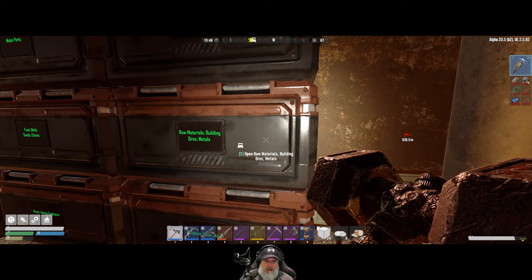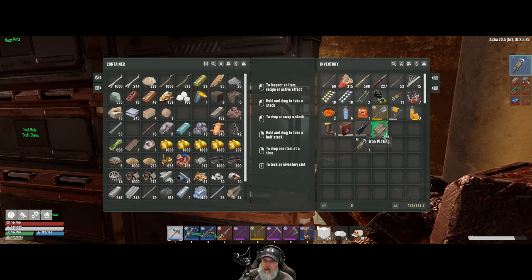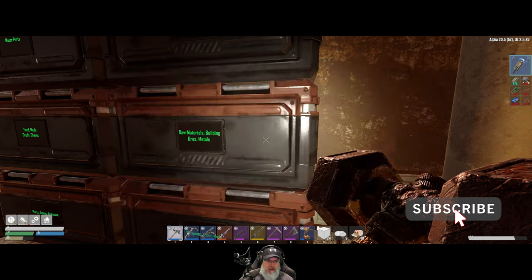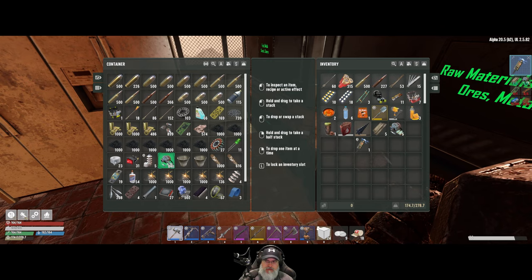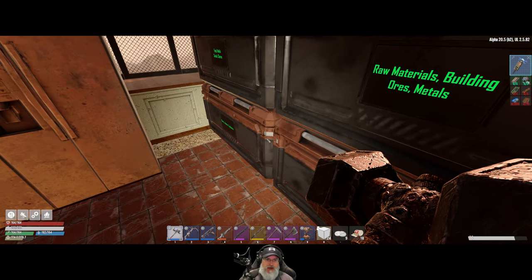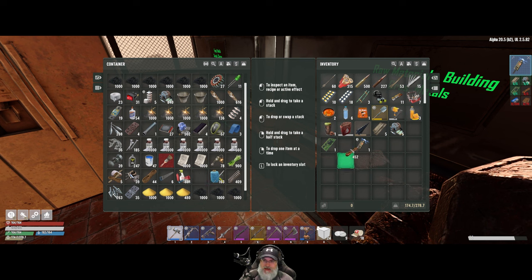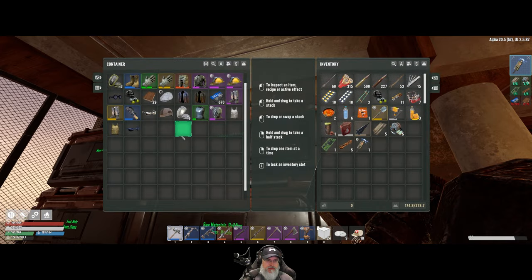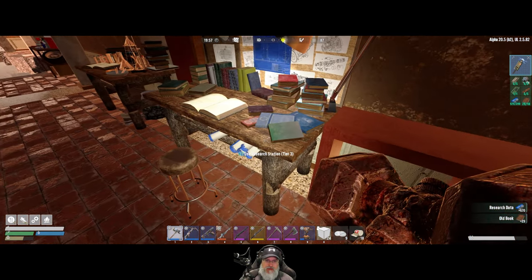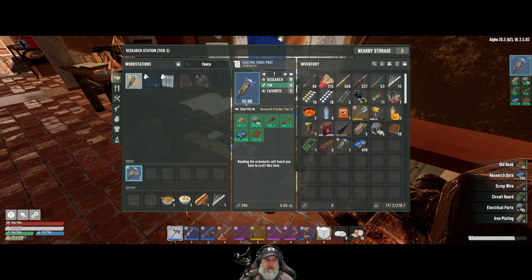We must be just slightly out of range to pick that stuff up. We got five of those — we need five electrical parts, a circuit board, and five wires. We should have lots of that kind of stuff. And 200 research data and 10 books. Let's just grab all of that and get this research going.